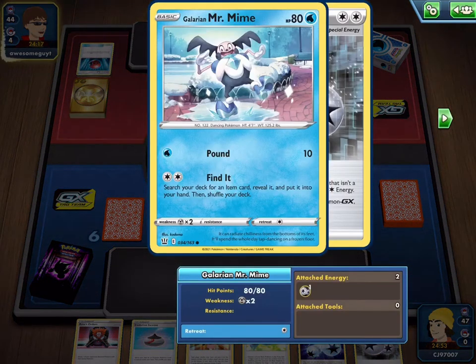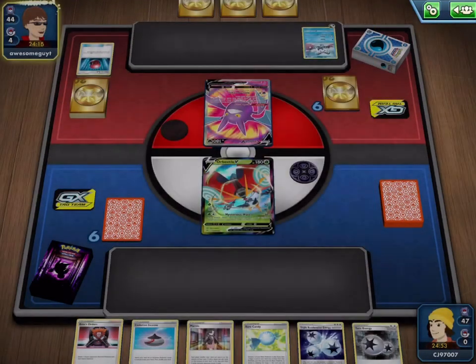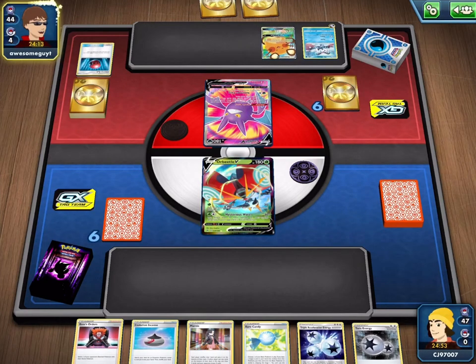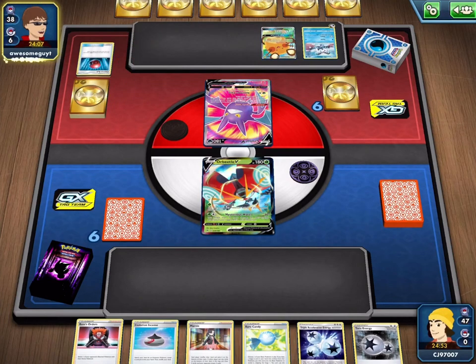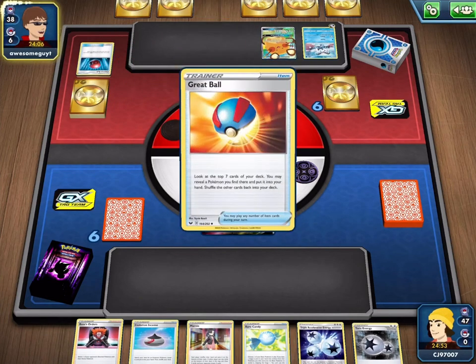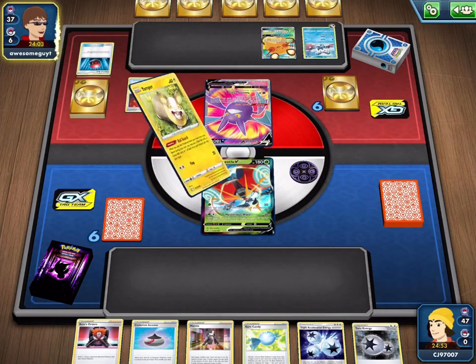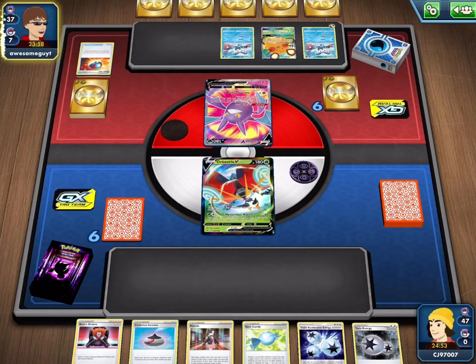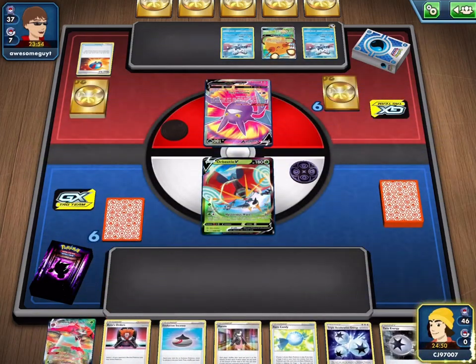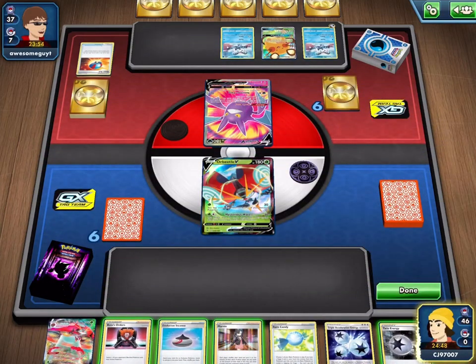It's certainly a fun deck here, but they're going through a lot of Ball cards already just to get set up. Once those are in the discard pile, they have very few ways of actually getting them back — sure they have the Yamper, but beyond that they really need those Ball cards to deal damage, so they don't want to be getting rid of them. On our side we don't have a huge amount — we have the Orbeetle VMAX and some energy. So we will just go for the Marnie; I want to find some Pokemon.